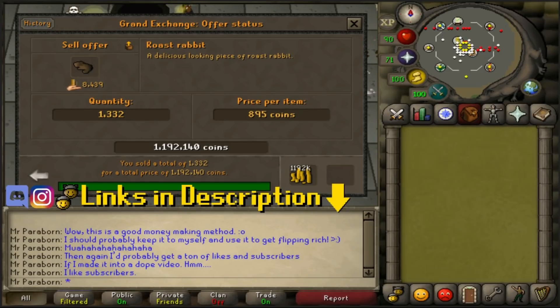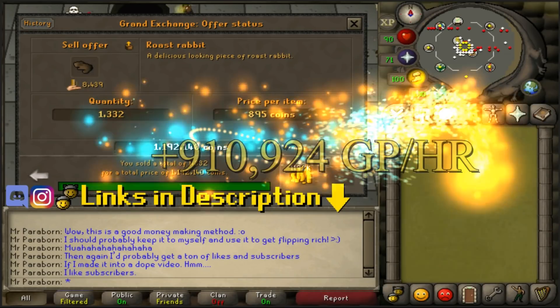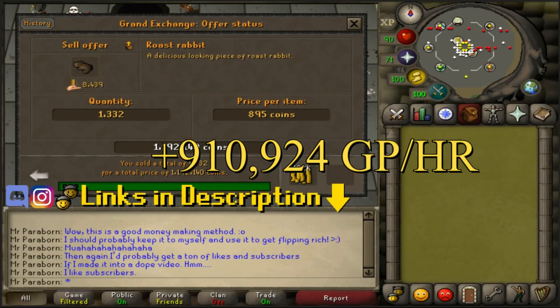The cost of the raw rabbits including the ones that I burned is just about 281k, which means we profited around 900k in that hour — which for the only requirement being level 16 cooking is ridiculous. I'll have the exact amount we profited on the screen for you guys right now.